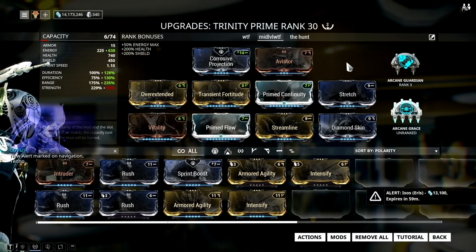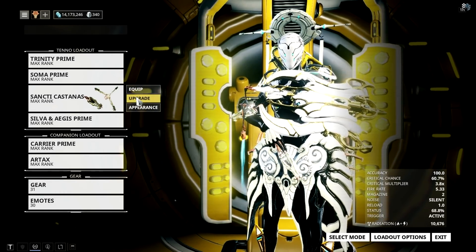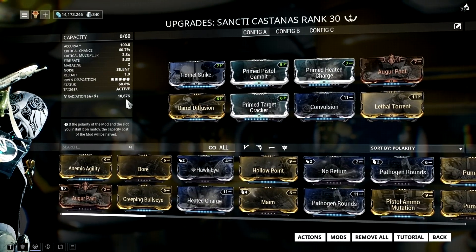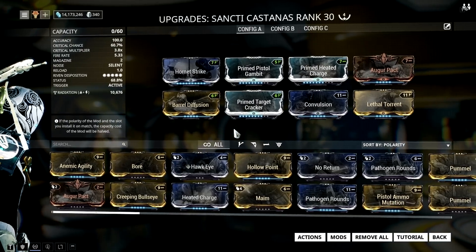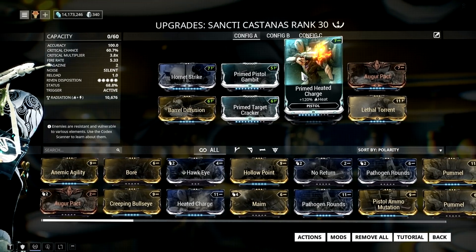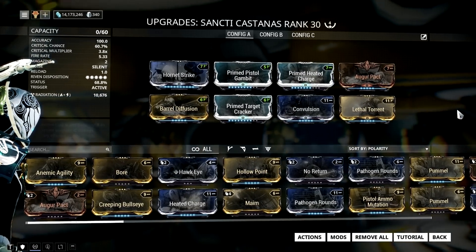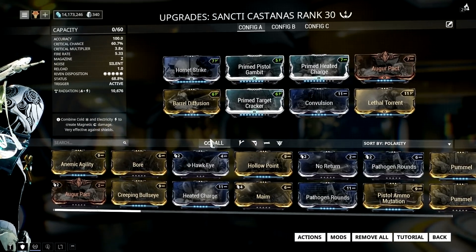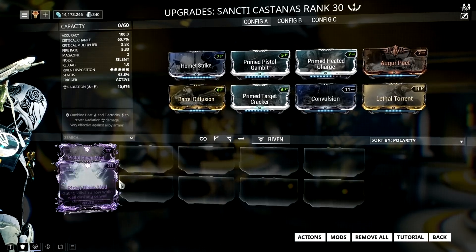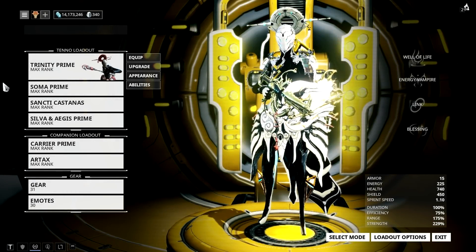Now let's look at my Sancti Castanas build. For this setup to work, you need to mod your Sancti Castanas to achieve 10k or more radiation damage. I haven't maxed out some primed mods yet — if maxed, you'll see more than 10k radiation damage. A Riven mod makes this even better; if your Riven has damage, multishot, crit chance, or crit damage, you will be the ultimate Trinity nuke.